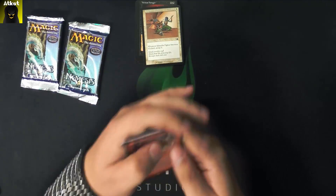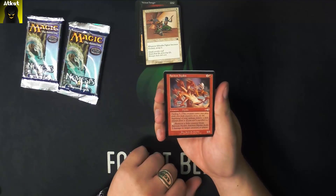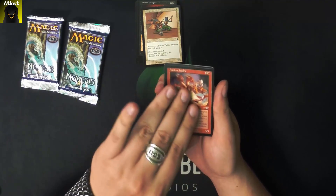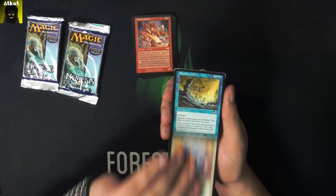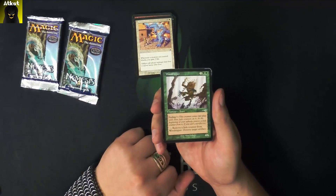And for our uncommons, we got Ancient Hydra. That's kind of weird art — one head's kind of a skull. Kind of cool. A Noble Stand. Our uncommon is Wood Ripper.